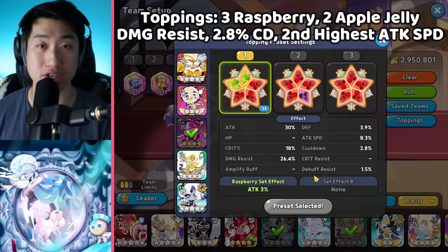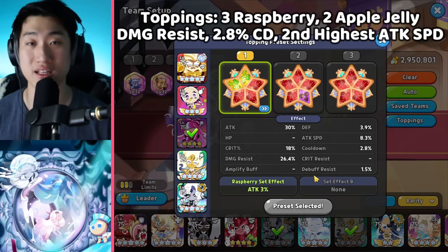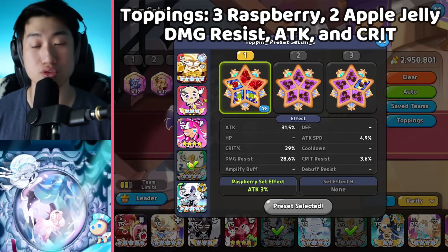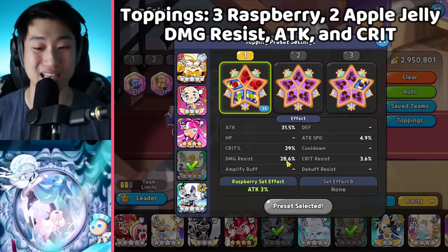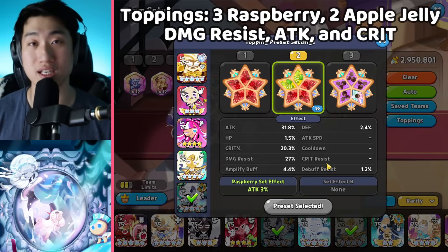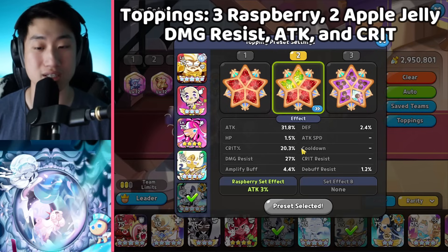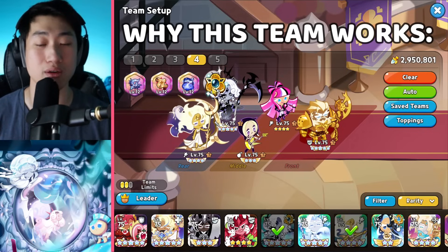Shining Glitter also needs the second highest attack speed in the team to start with the Enchanted Robe buff, plus some damage resist to stay alive. More attack and crit on her helps as well. Moonlight uses three Searing Raspberry and two Juicy Apple Jelly, focusing on attack, crit, and damage resist — no attack speed or cooldown required. Black Pearl also uses three Searing Raspberry and two Juicy Apple Jelly, likewise focusing on attack, crit, and damage resist, with no attack speed or cooldown needed.